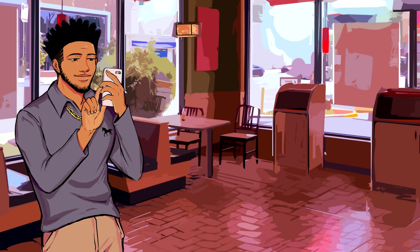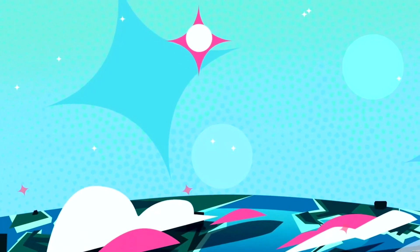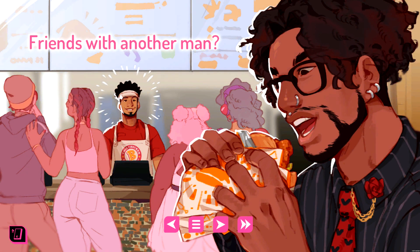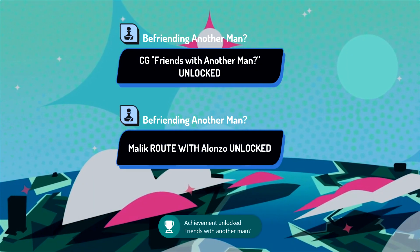Once you wrap up a date, you'll get ready to start the next one — make sure you pick the heart every time to confirm. Same deal with every single date until you get to the appropriate overall ending for this character. Get past the title card, get into the interface, hit the Start button, pick Skip to Good Ending, and that will fast forward you to the end. Make sure you get to the results screen and you should be good for whatever achievement is up next.